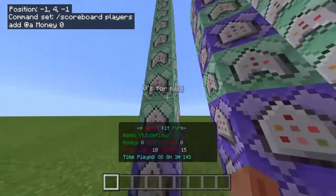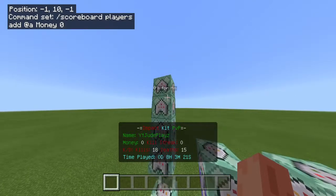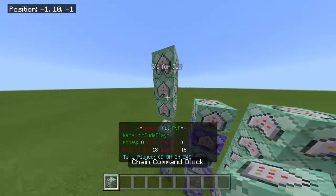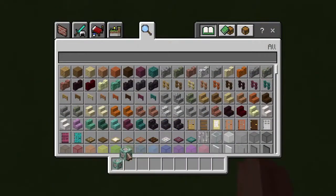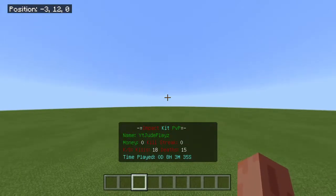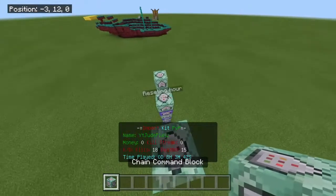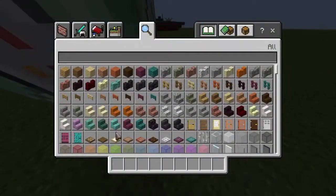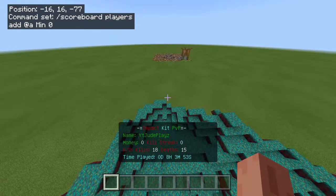I forgot to add this little part in. You just have to add: Money, KillStreak, Kills, Day, Hour, Deaths, Sec, and Min. Also, if you hold the Shift button on your PC and press the button that picks the block, it copies the database of the actual command block so you don't have to type the whole thing over and over — you get it done instantly. Now you've seen what I've done, have a great day! If you have any questions or want to see part three, let me know. Bye!